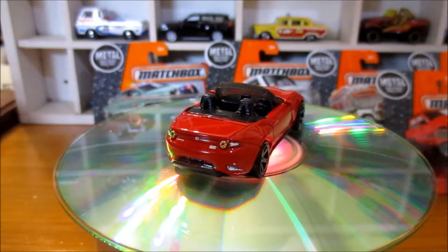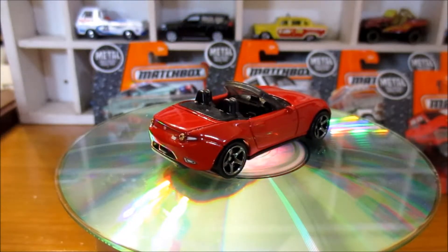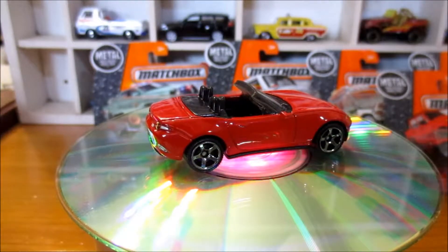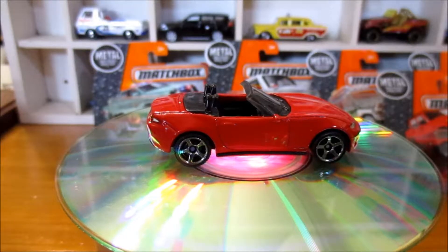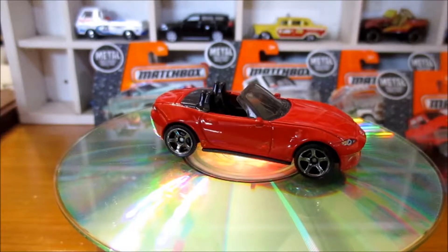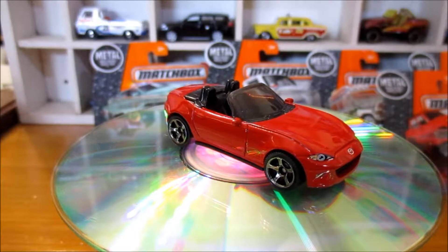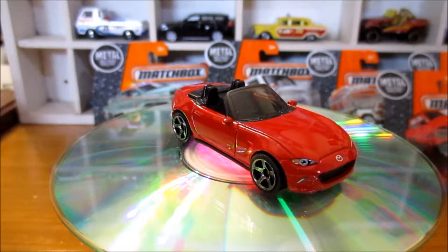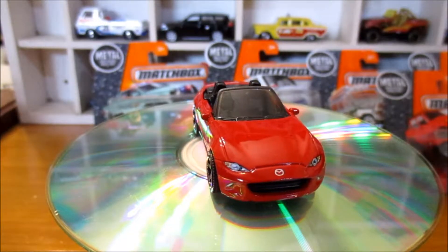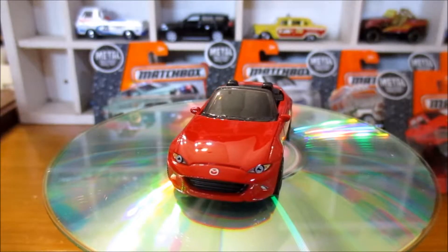Looking pretty sweet. Got a few details here — tail light details, it's got the Mazda badge. Black interior. Headlight detail. Mazda badge on the front again.